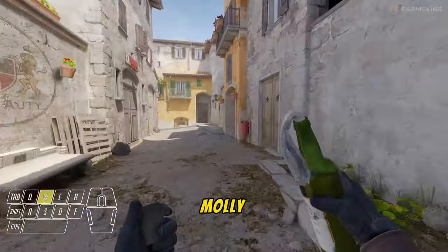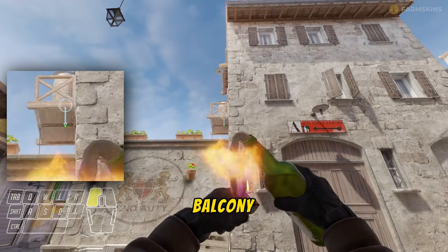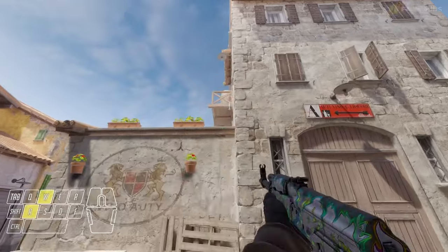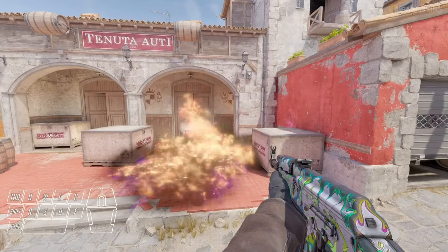How about a great molly on A-side? You line up with this trash can, turn around, aim for the beam in the middle of the balcony, and then it's gonna land just like that — and your enemy is gonna burn, baby, oh yeah.